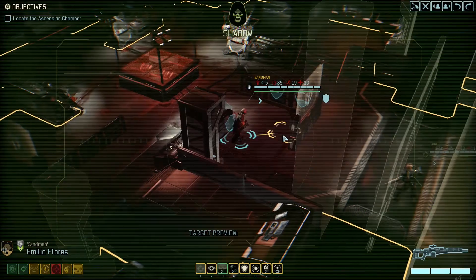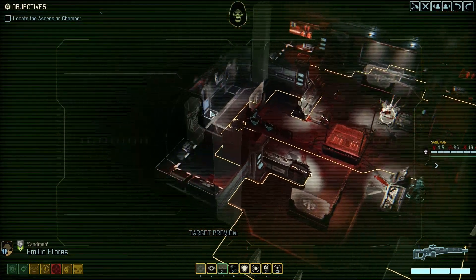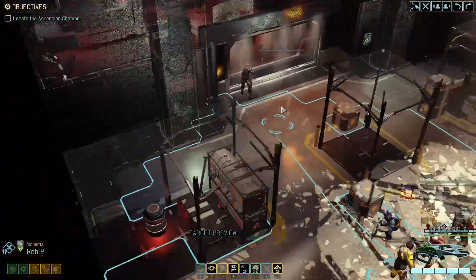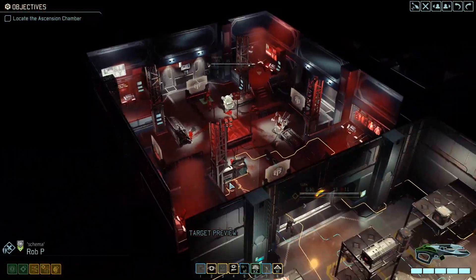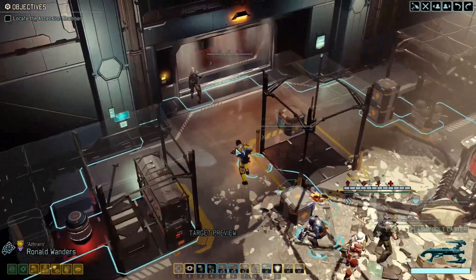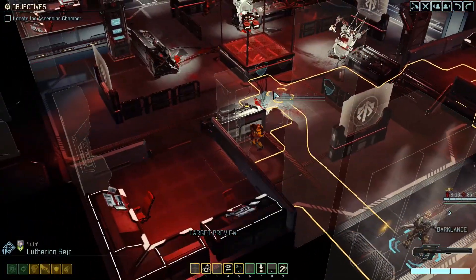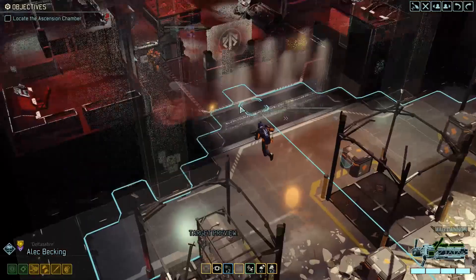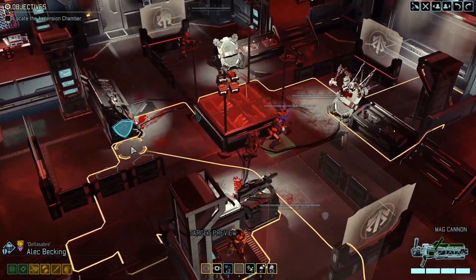Okay, looks quiet. Let's send Emilio to scout ahead. Now, this might or might not be a two-parter — it will depend on how quickly I can do the mission. We'll see. First we'll see how long the first floor is going to take, and then I will decide based on that. Alright, that room is cleared, so we can just dash forward.